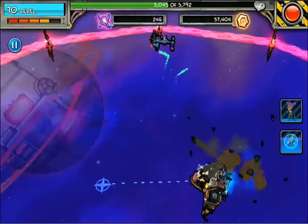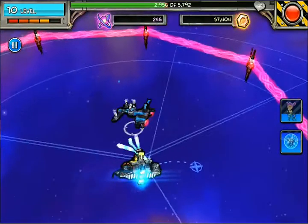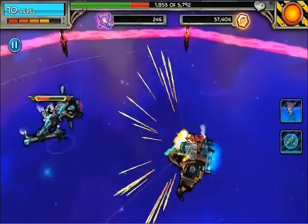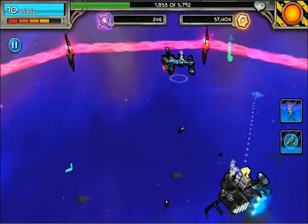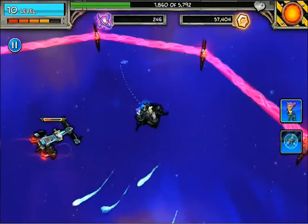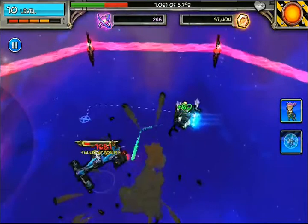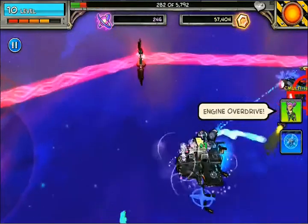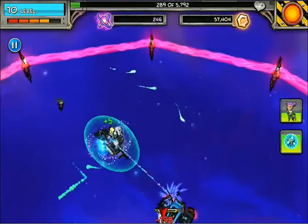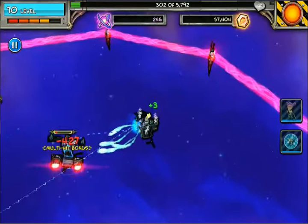I wanted to get out of the way before that torpedo got to me. Throw up the shield. Just doing some significant damage to me here. Part of it is I have a slow ship. Ah man, we almost got him too, and he just knocked out my shield with his torpedo.